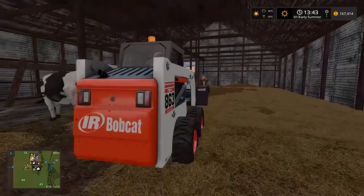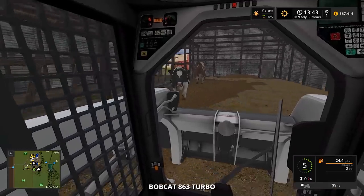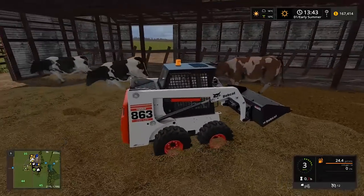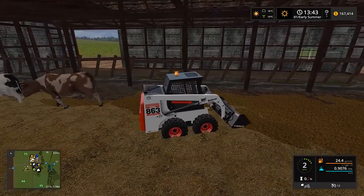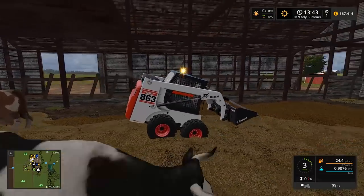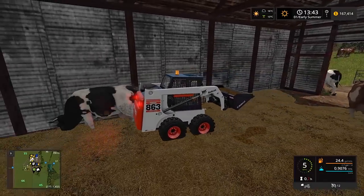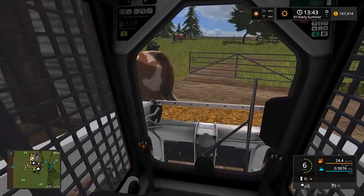This Bobcat's big enough to where it can hold and we can run away. We gotta watch out for these cows - we don't want to get smashed by them or hit them. This holds... oh, this might be too much for the Bobcat - she's tipping a little bit. I gotta lower it to the ground so we can actually handle this.